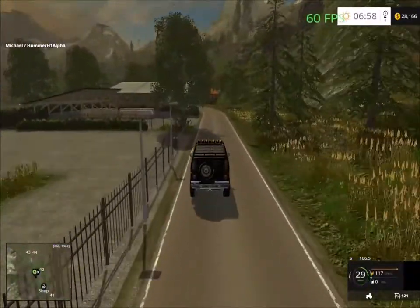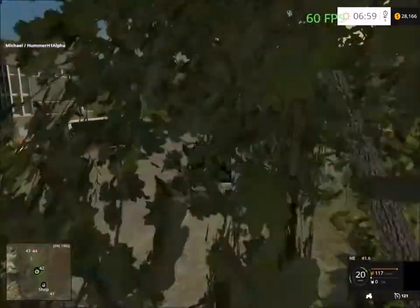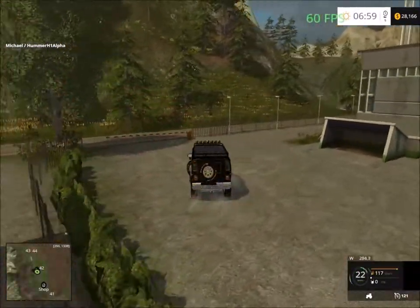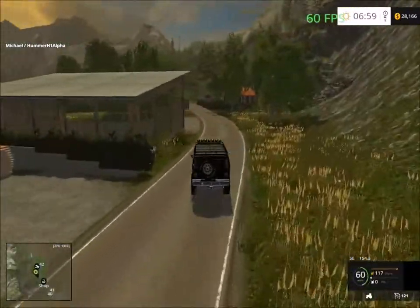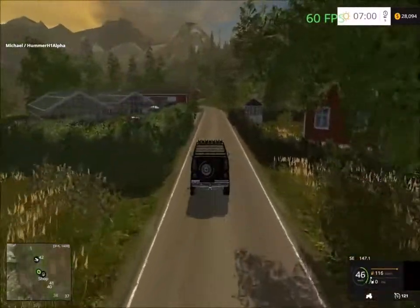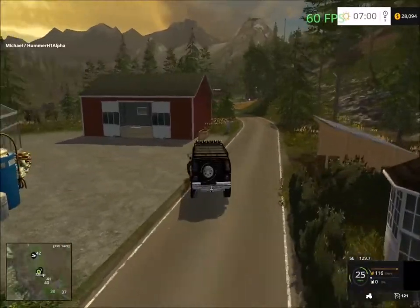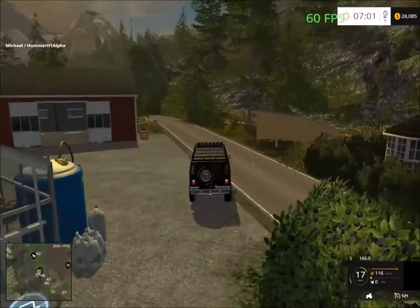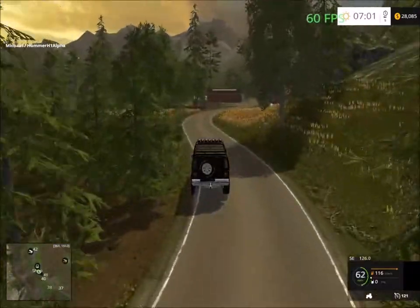Down here we have the biomass seating. I'll go in and take a look. Yep, this is the biomass seating — sorry, not biogas. There are lots of mountain areas around the map. Down the road here is the garden center shop. This is the garden center. If we continue further down, it looks like there's a farmyard down there as well, with some parking sheds.